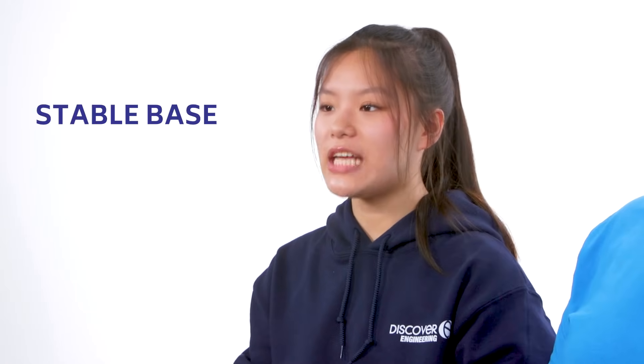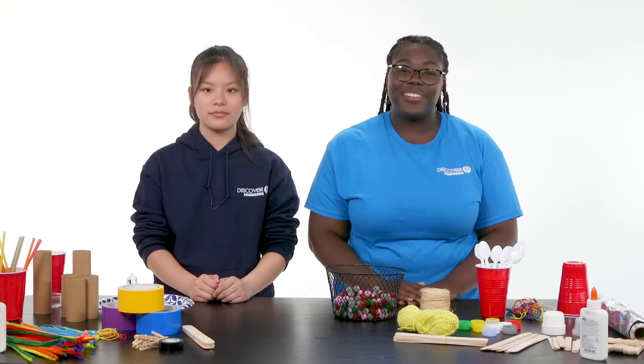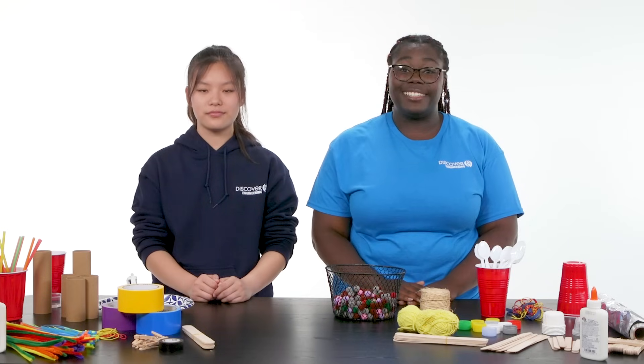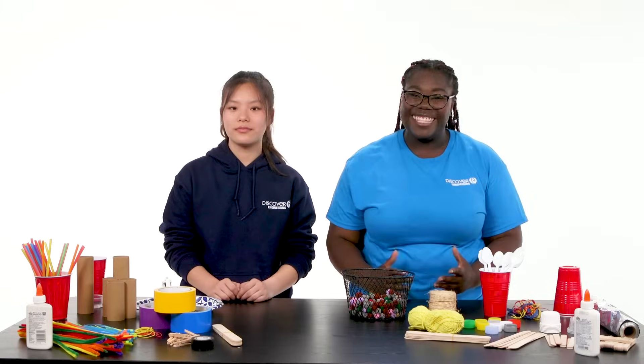There are endless ways you can construct your catapult using everyday items. Just keep in mind that all catapults need to have three essential parts: a stable base, a launching arm, and a source of tension. And don't forget to use the engineering design process to test and improve your designs. Don't expect to make the perfect catapult on your first try — experiment and ask questions as you go. Each attempt will teach you something new about how to improve on the next one. Now let's get to engineering!